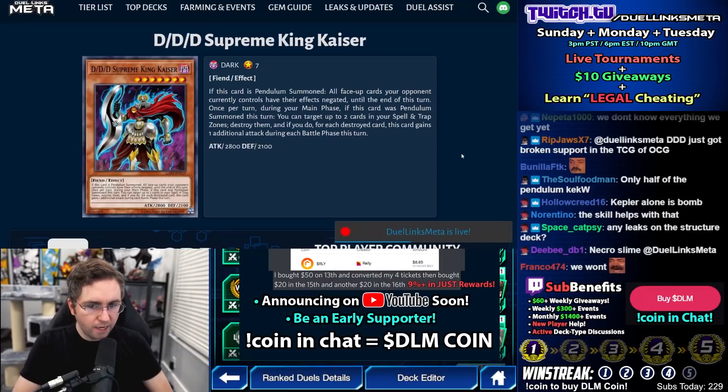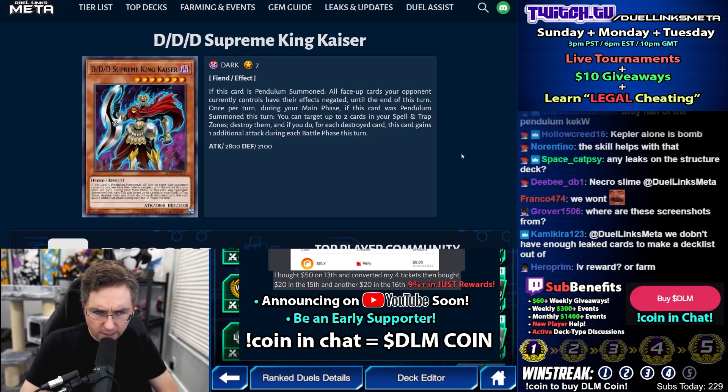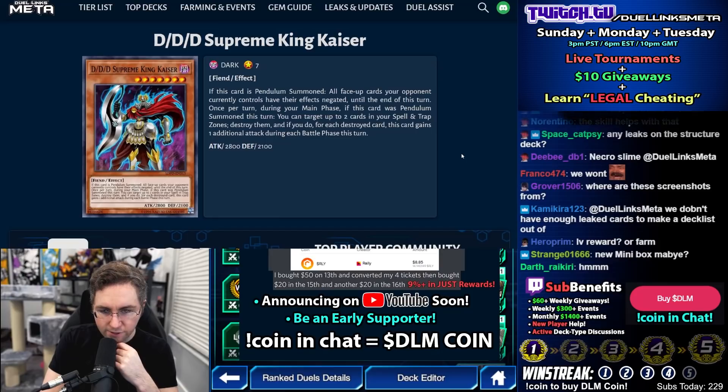What's good about this is that if your Dark Contract's about to burn you for a thousand, you could return it to the hand instead. Triple D Supreme King Kaiser: if this card is Pendulum Summoned, all face-up cards your opponent controls will have their effects negated until the end of this turn. Once per turn during your main phase, if this card was Pendulum Summoned, you could target up to two cards in your back row and destroy them. For each destroyed card, this card gains one additional attack during each battle phase this turn.